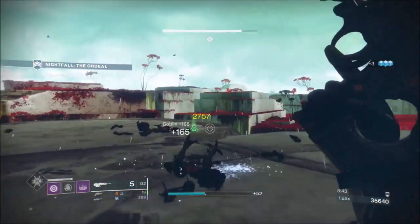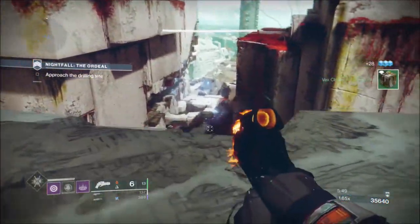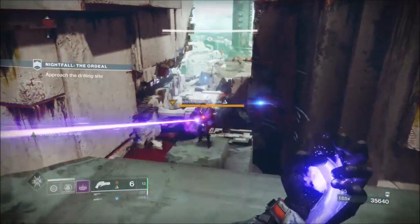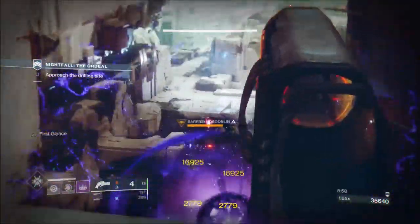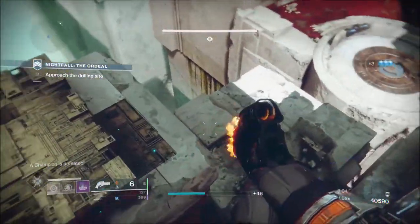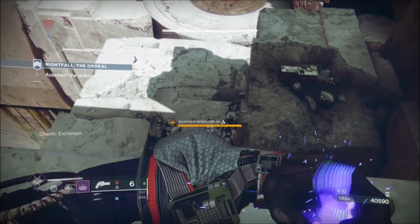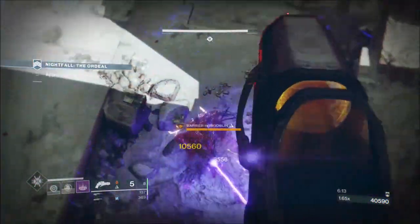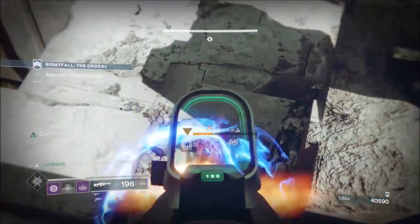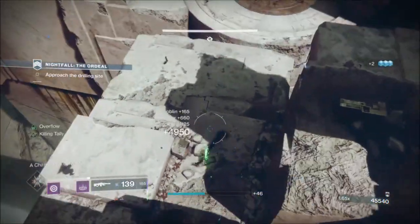We've got another two barrier champions - same drill again. We're going to charge a grenade and drop it on top. We'll go right in front of him but stay out of the way of his laser, and try to crit as much as possible. If you do that and you're putting good damage on, they won't get their shield up. We'll charge a grenade and use the 21 Delirium to save on some energy.